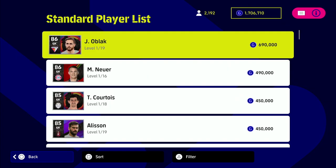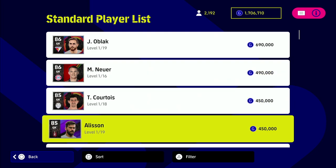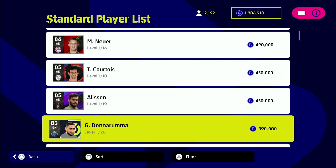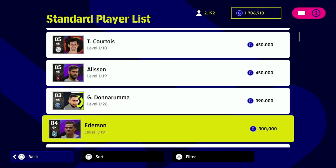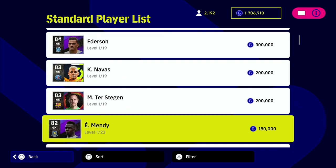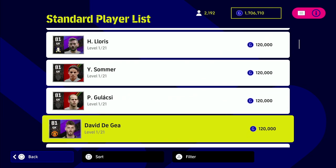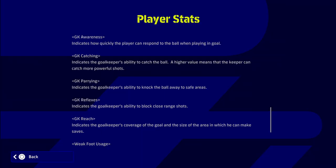At 390,000 GP, he's right in the sweet spot. If you're just starting to build a squad and don't want to spend that much GP on a goalkeeper, he's not as expensive as Oblak, Neuer, Courtois, or Allison. He's ideal as a mid-to-end game goalkeeper. Players like Mendy and Sommer are a lot cheaper, but they don't have the stats, the physique, or the reliability.